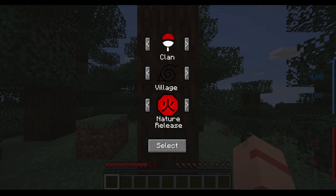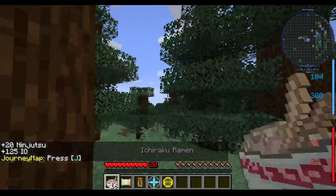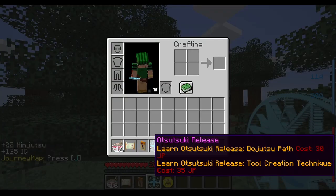I said I was gonna play the Naruto mod with the One Piece mod, so here we are. First things first, we gotta pick our clan and our nature release. I think I gotta go lightning because it's kind of fitting to my character. Obviously Uchiha is a great pick, we got Uzumaki, Hyuga, Lee. I think we should go Otsutsuki - you know what, let's do it, we're Otsutsuki.